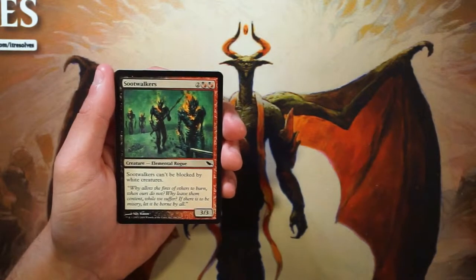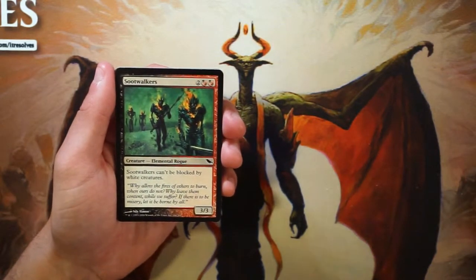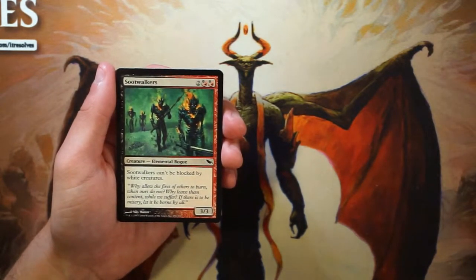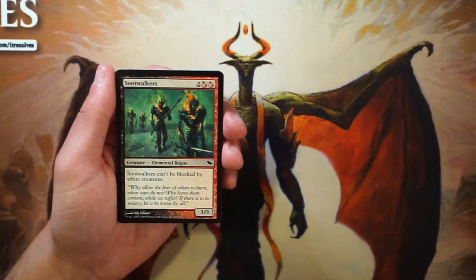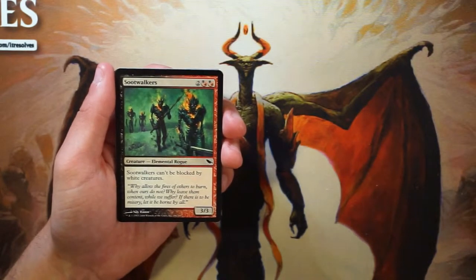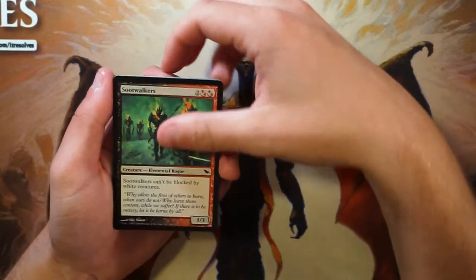The first card is Soot Walkers — a 3/3 for two and two red-or-black hybrid mana. It can't be blocked by white creatures, so it has additional upside against white, but in a lot of matchups you won't be against white creatures. It's a four-mana 3/3, so generally pretty bad. It feels like a filler or sideboard card. Because there's a lot of hybrid stuff here, you'll end up in two colors easily, so I don't know that this is ever truly playable.